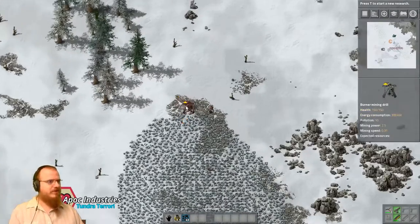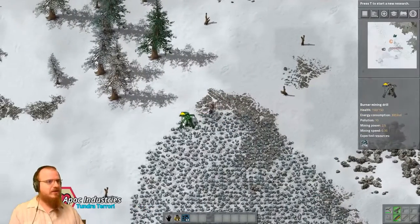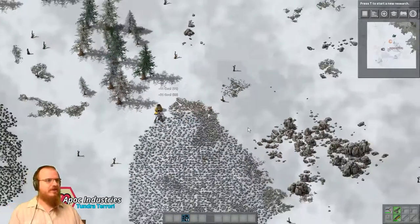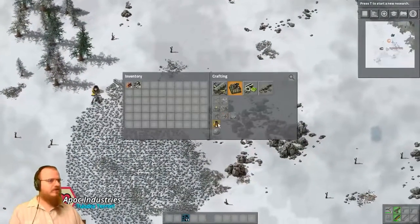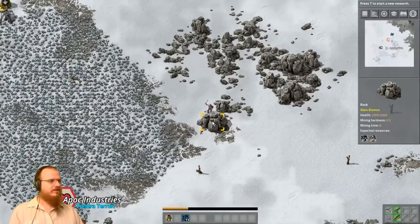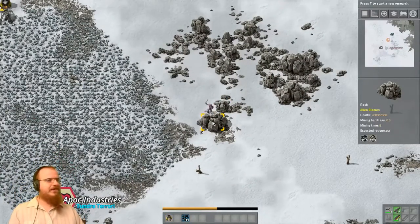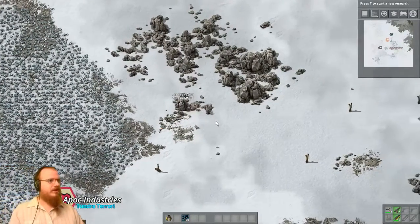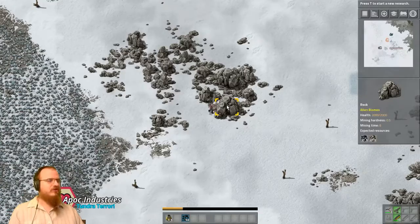Helps if I have my mouth set to the correct setting. There we go. Drop some of that in there and while that's cooking, we're gonna go craft some more furnaces and collect some more coal. I'm probably gonna get four of these set up — that should be enough to get us started at least.